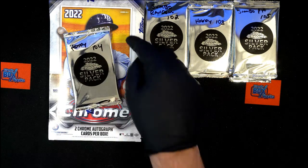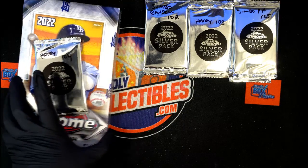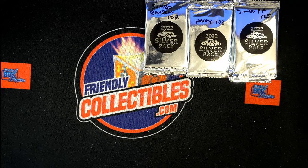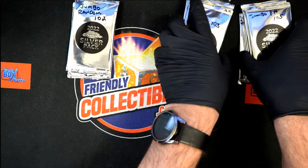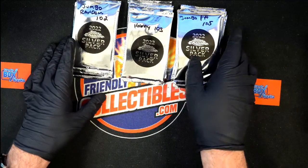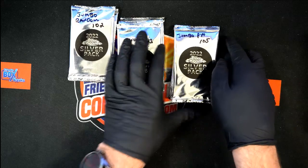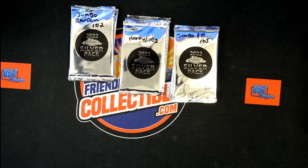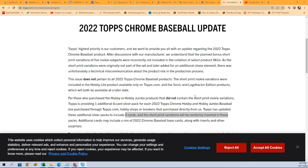This one goes with Hobby 104 — that's one we currently have on the site with a silver pack designated. For the past breaks, we're going to rip through and each one of these packs pertains to a specific jumbo break we've done in the past. I'll be pulling up the spreadsheet so you'll be able to see which one we're doing and when we're doing it, and we're just going to open up some of these right here, right now.